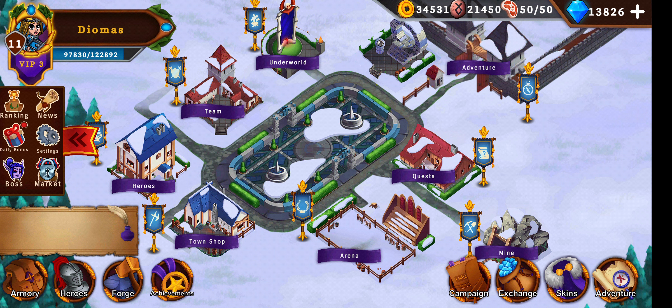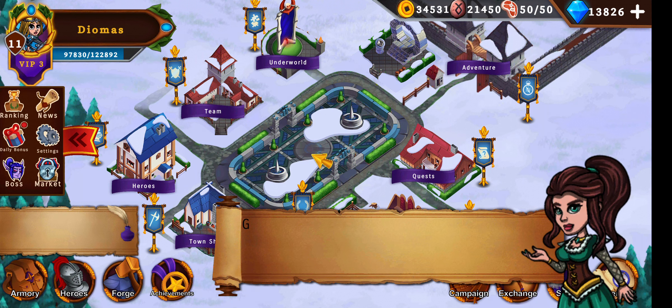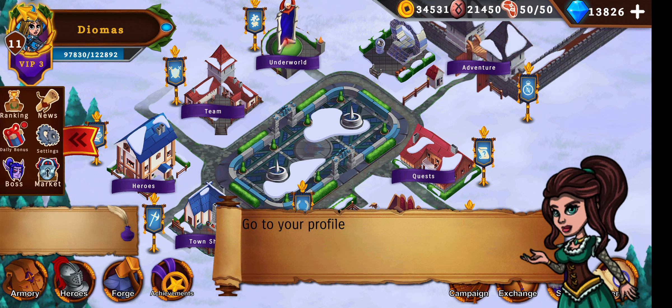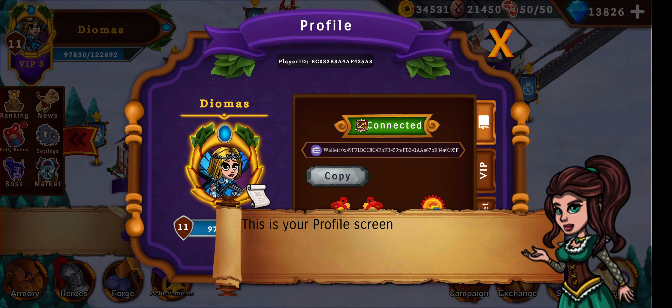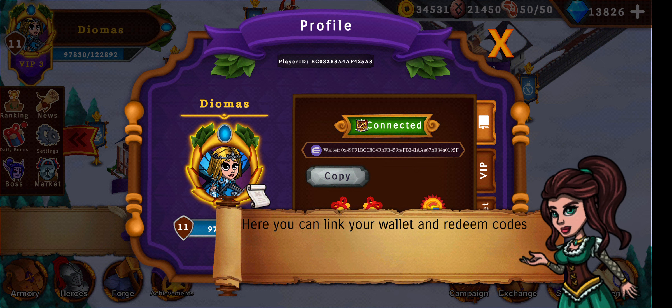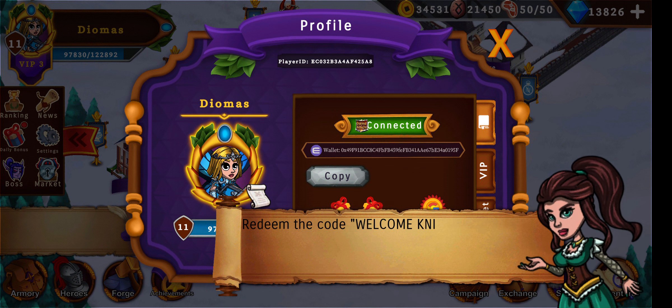So what's actually new in this update? The campaign and account settings. Go to your profile — here you can link your wallet and redeem codes.